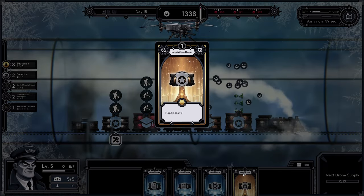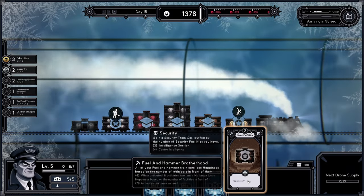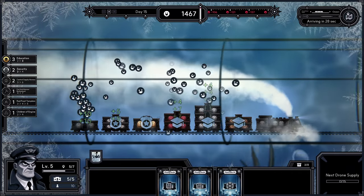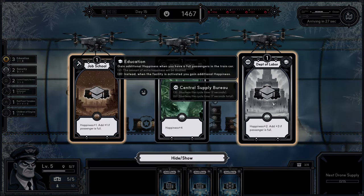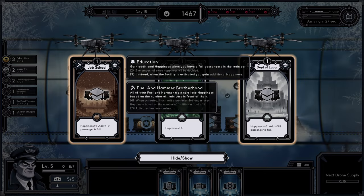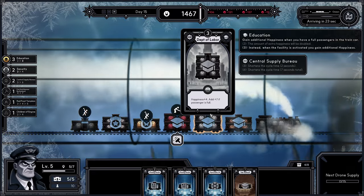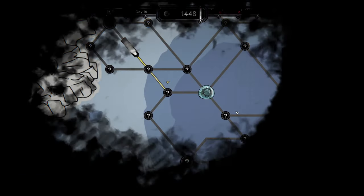Inquisition room — which I will probably put in place of sheriff's office, because sheriff's office is trash. I could try and make job school better, but getting a level 4 department of labor is quite difficult — almost impossible.